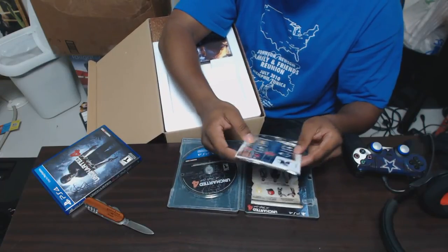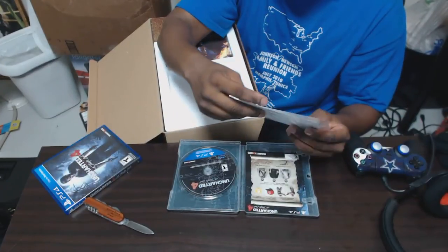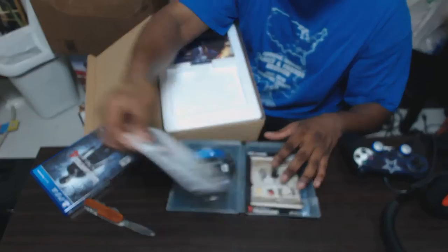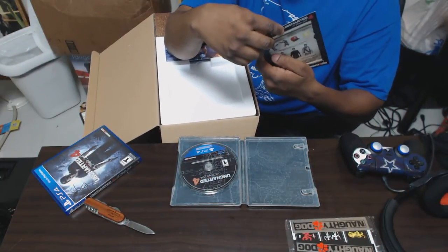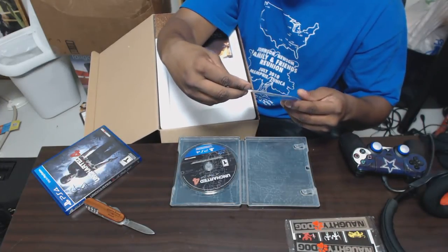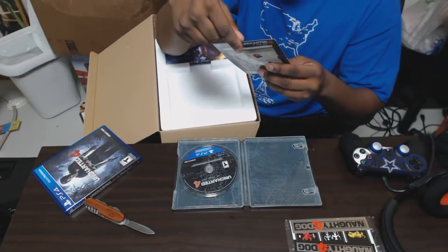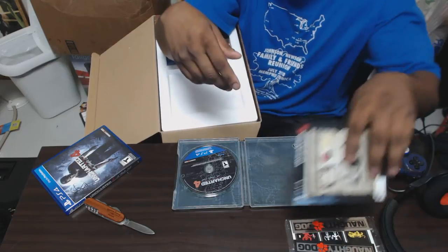I have some other goodies in here. Got Naughty Dog stickers — I'll probably give that to my son, he'll probably stick it somewhere. I don't know what I'm going to do with it. There is a code in here for different skins and outfits, if you can see that. It does have a code, but trust me, if you did see the code, I probably already used it. So don't try it.